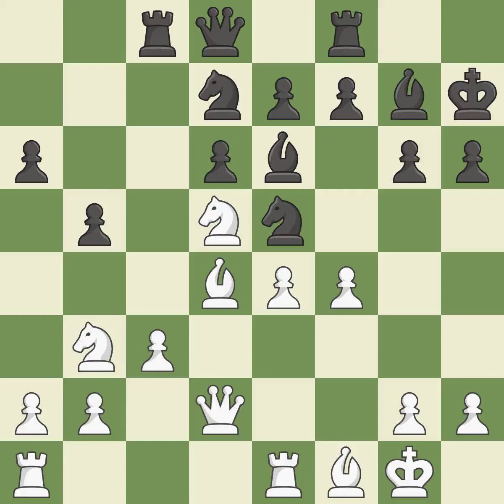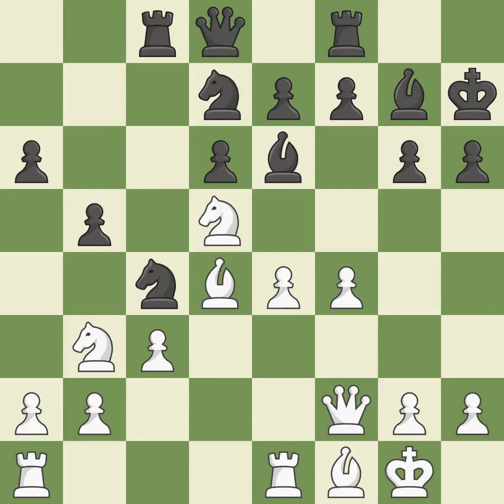A pawn kicks the opposing Knight, forcing it to move or risk being captured. This provides an equal exchange of parts. This moves the Queen to safety. After all captures, this is an equal trade.